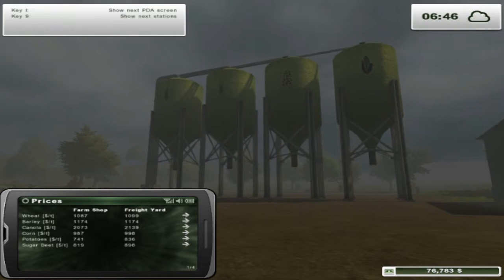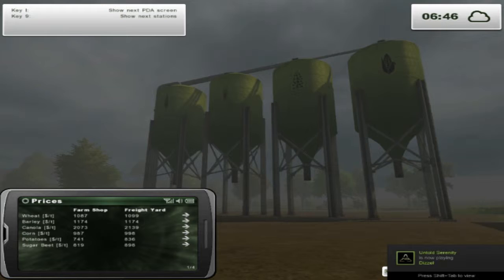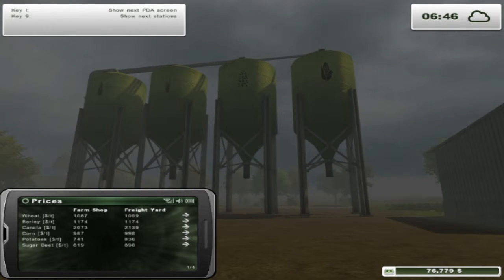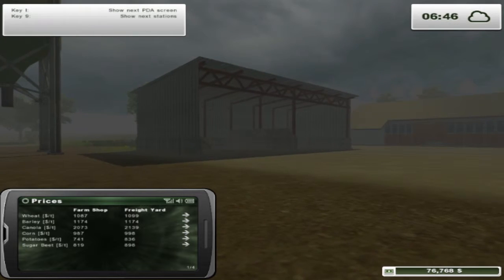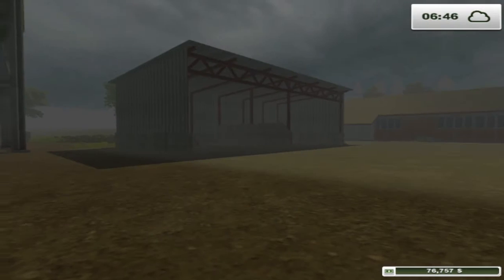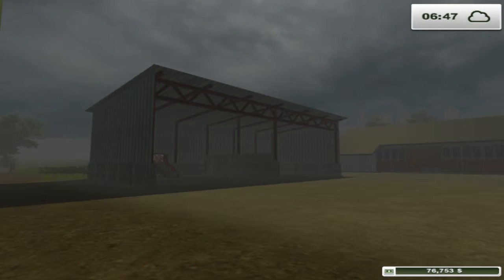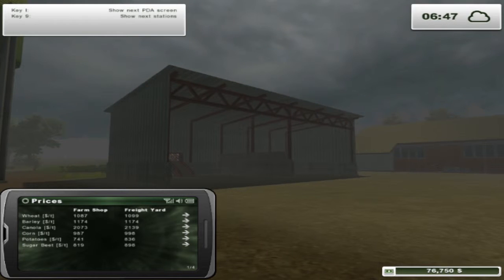Over there in our silos — those big green containers — this is where you store everything you grow on your farm. You've got wheat, corn, barley, canola, and then over here we've got sugar beet and potatoes. You put it all in there. As you can see I've got six thousand three hundred and ninety-one wheat, barley I've got four thousand six hundred and ninety, and only two eggs — I did have more but I've sold them. You can get a tractor with a trailer and find the best place to sell your items.